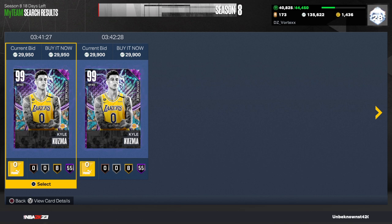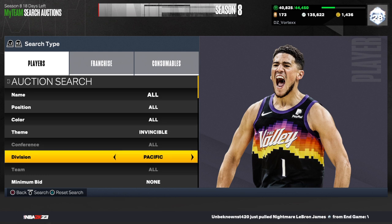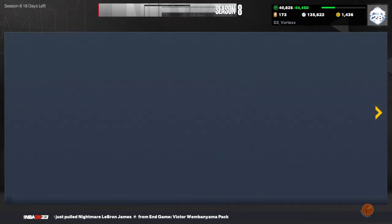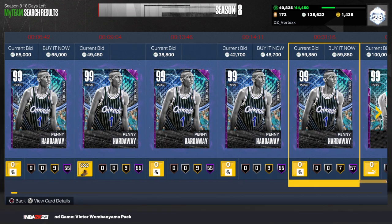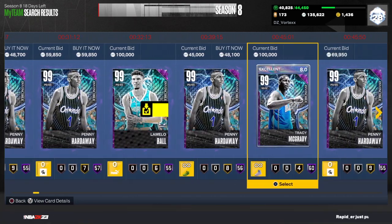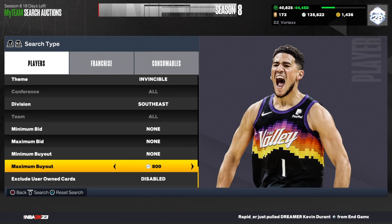This next filter is very similar — keep your theme on Invincible and set your division to Southeast. The cards you can see on this filter are Penny Hardaway, LaMelo Ball, and T-Mac.